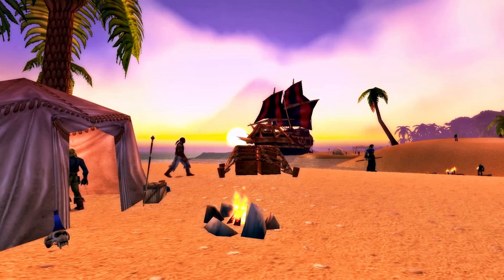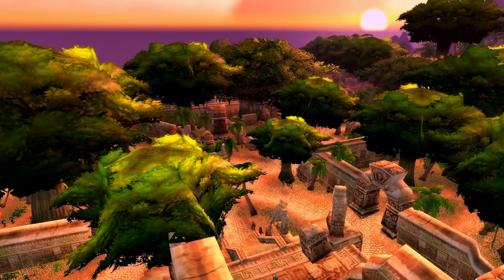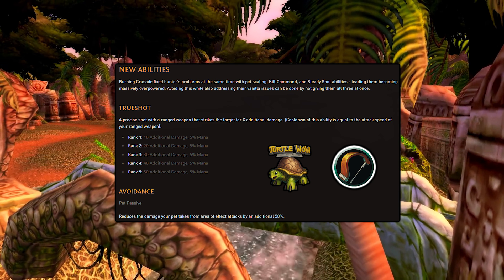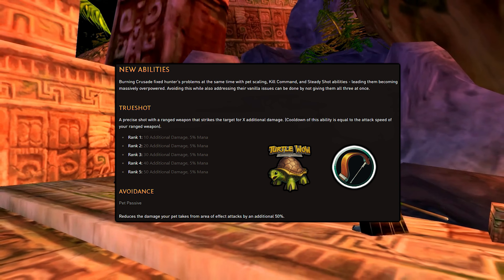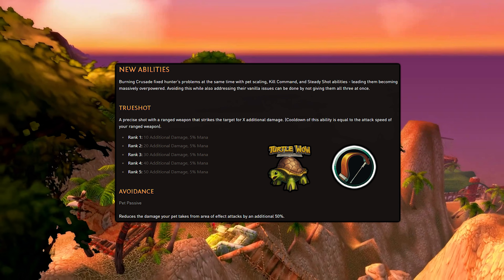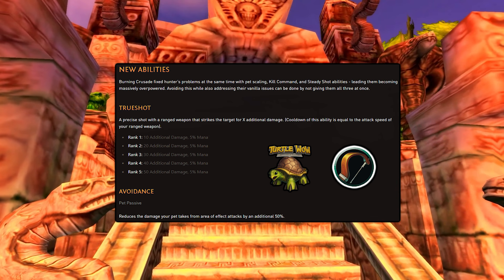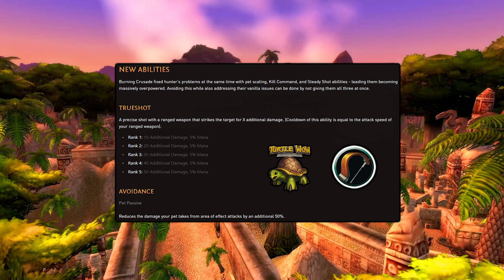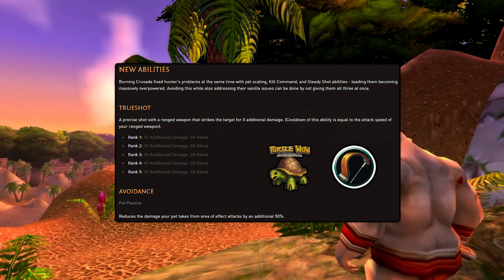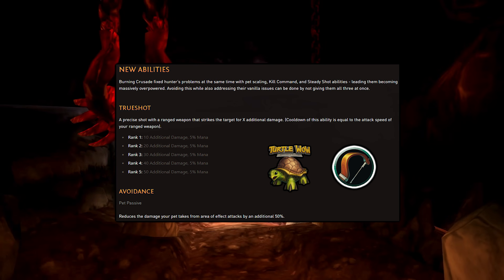The next class on this list is the Hunter, probably the class with the least amount of changes on Turtle WoW. For new abilities, we have True Shot — a precise shot with a ranged weapon that strikes the target for additional damage, and the cooldown of this ability is equal to the attack speed of your ranged weapon. For Avoidance there's a new pet passive, reducing the damage your pet takes from area of effect attacks by an additional 50%.